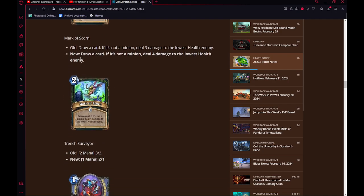Mark of Scorn — draw a card; if it's not a minion, deal 4 damage to the lowest health enemy. This is pretty nice. It matches up with Fel Barrage a lot better since they both deal 4 damage. This is a pretty good card. Spell Demon Hunter is okay in Wild — it's not an amazing deck, but you can play it. This definitely helps a lot for the deck. I'd like to see what we can do now that we have better breakpoints on cards like this.